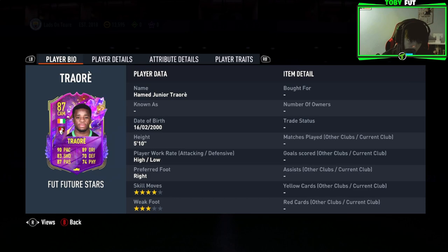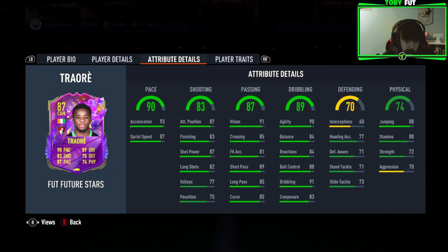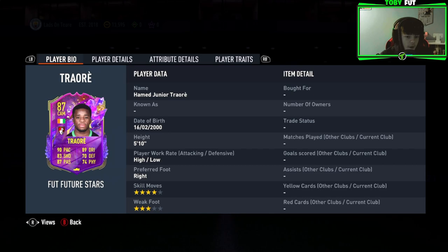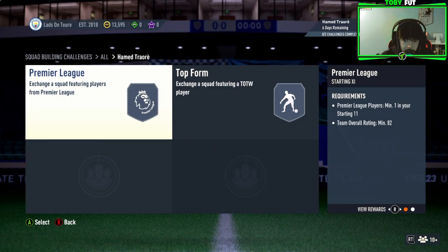We've got this Hamad Traoré card that's just come out. Looks like a decent Prem card — four star skill moves, three star weak foot, which is nice. He's 5'10 so he'll probably be quite agile. 90 agility, really nice. 93 acceleration, that's good. Left mid, left wing alternative positions. High/low work rates, right foot. Four star skill moves is really nice, three star weak foot not ideal.